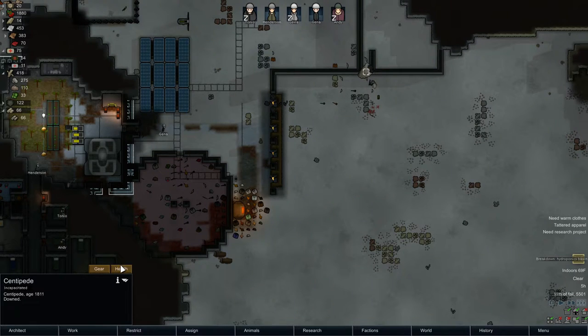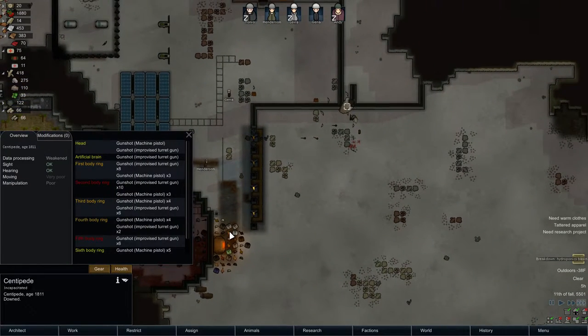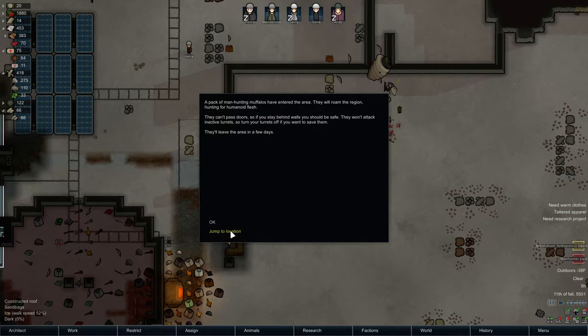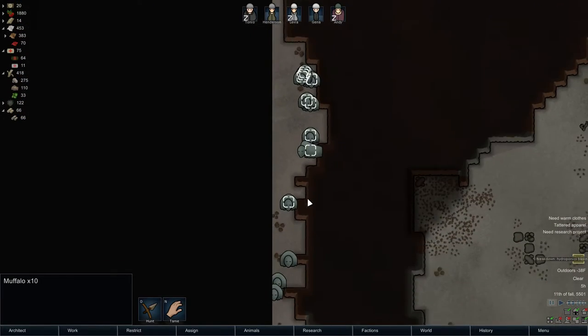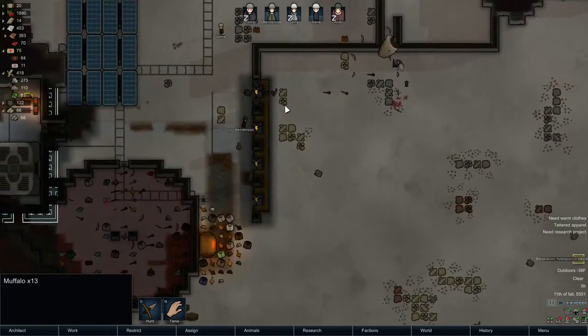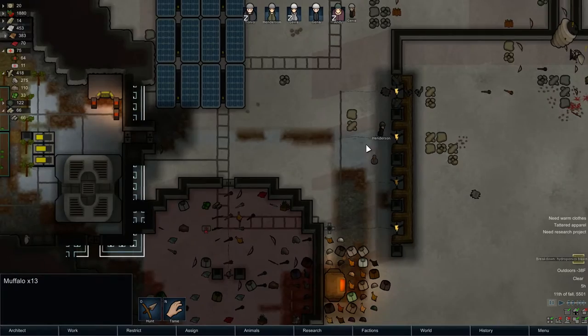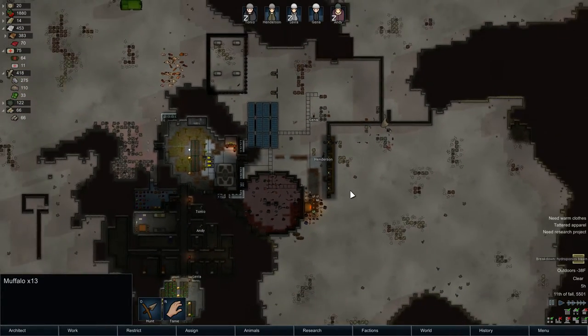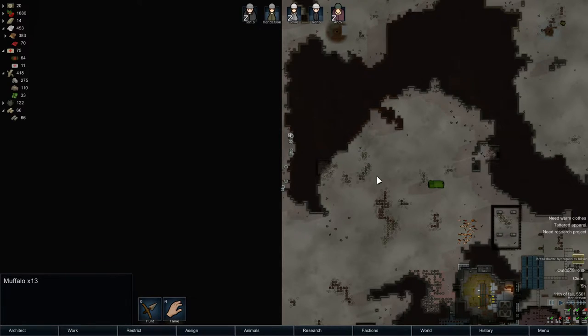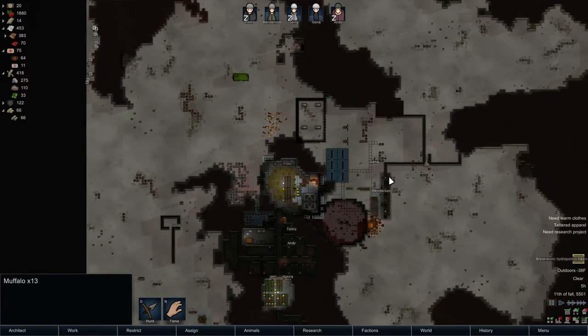Another Manhunter pack - we have gotten a lot of these. 13 Muffalos! Of course, right after we've built all these turrets. They're probably going to get destroyed - Muffalos do take quite a bit of damage. I guess we'll just have to find out.